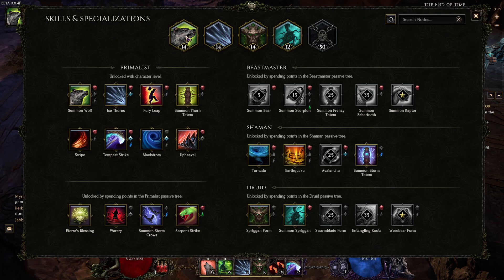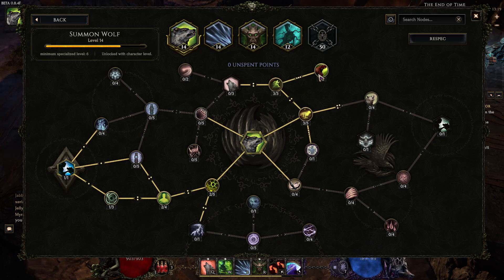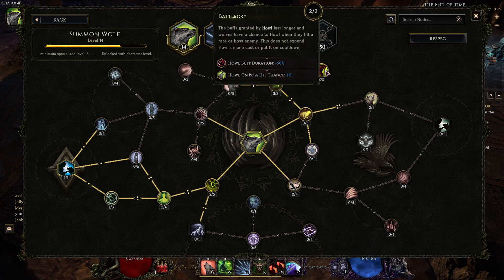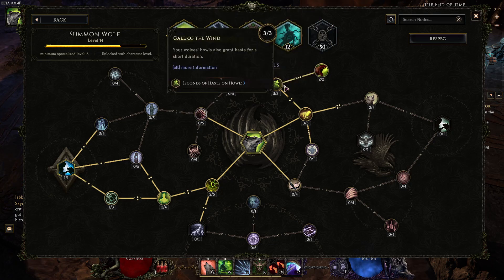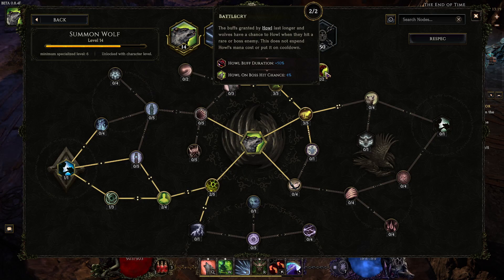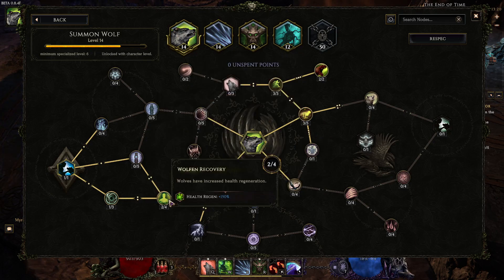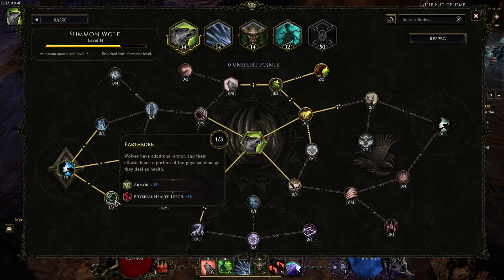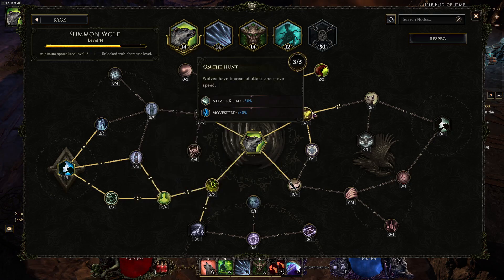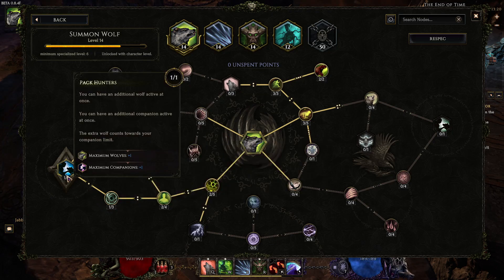For abilities, I went with the Wolf. You want to get the Howl — the only reason we have two wolves is the chance on boss hit to proc the Howl, which gives increased damage and makes us attack faster. With two wolves it's an 8% chance to proc. The remaining six points go into attack speed and health or leech — you decide — with two points here and four spread around. Of course, we want the extra companion.